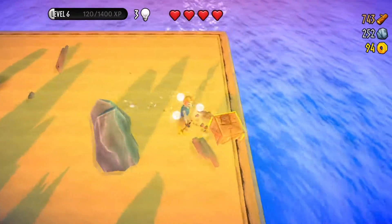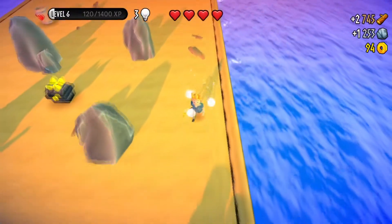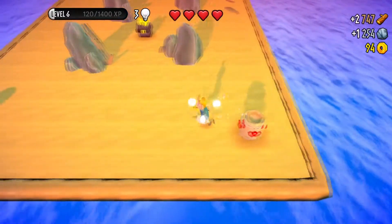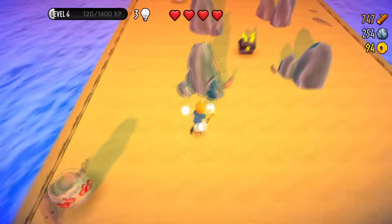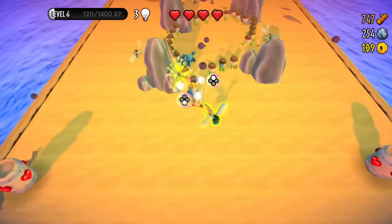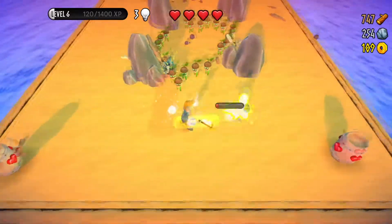Instead, you'll break objects to pick up cogs — think money — as well as wood and stone, with which you can unlock new weapons and upgrade them. There are special keys that open special doors, and these allow you to acquire new weapons, assuming you can survive a wave of enemies, and you can return to replay them for added crafting resources.